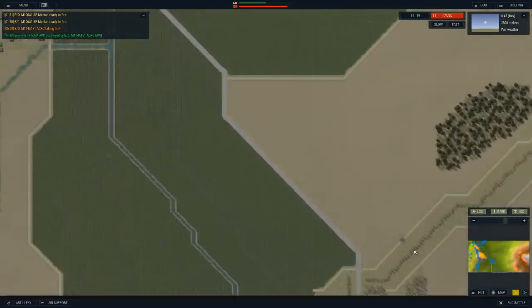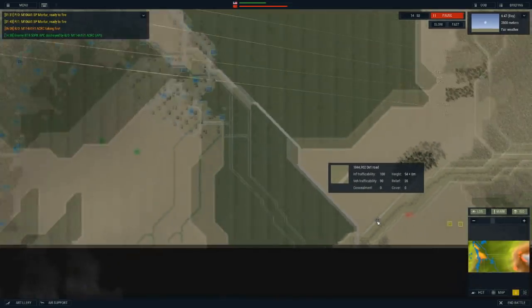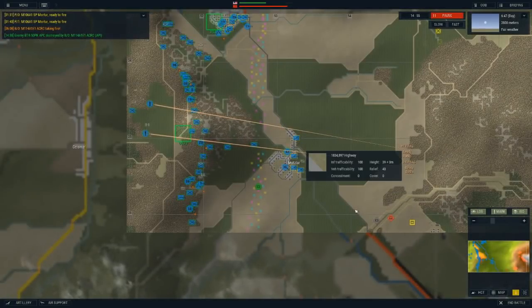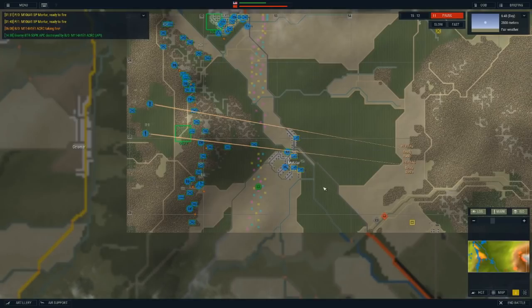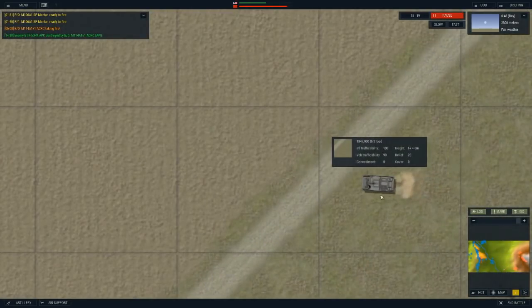We have the first shots and a destroyed Russian vehicle. Either we killed the crew or knocked it out - it might just be a mobility kill. So a little scout force in Motsalar - if somebody's German, tell me how to pronounce that, even though I will never remember and probably continue to mispronounce it.